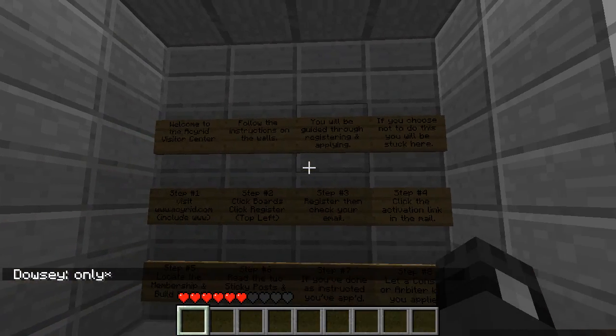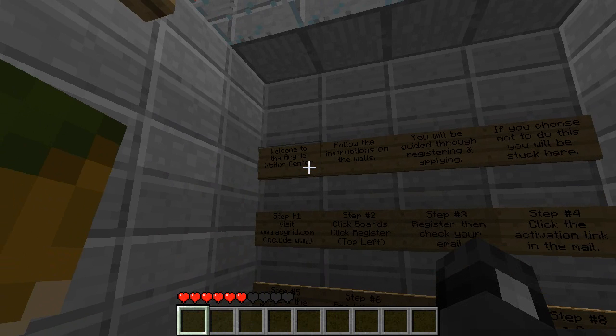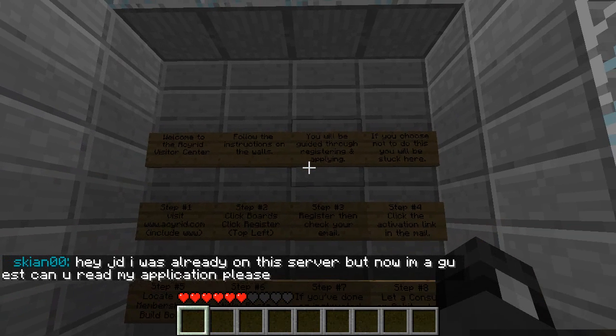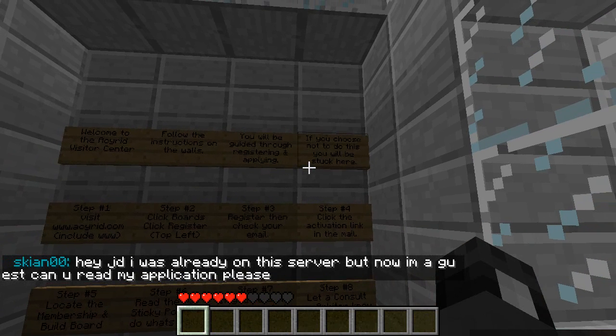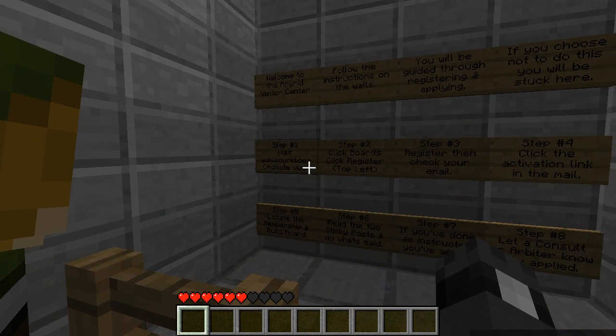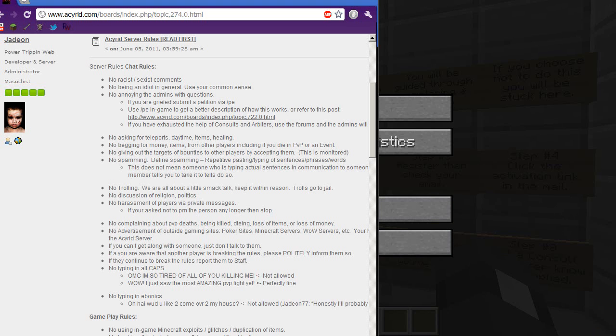So when you first come in, you log in right in front of these signs here. It says: Welcome to the Akrid Visitor Center. Follow the instructions on these walls and you will be guided through registering and applying. If you choose not to do this, you'll be stuck here. Step one: visit www.akrid.com, which I have pulled up right here in the background.